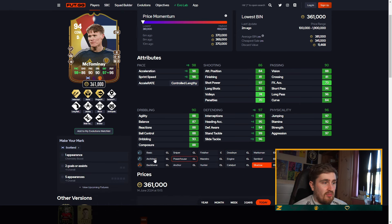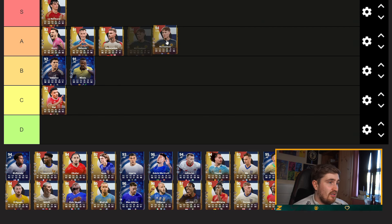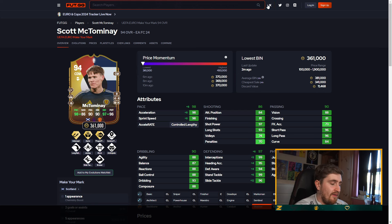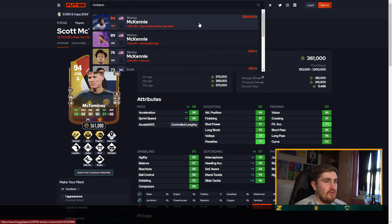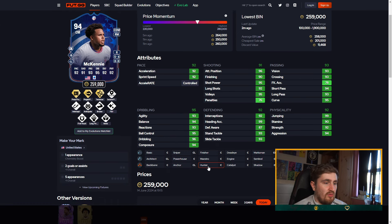Tomany — pretty decent to be fair, no five-star a shame, but he's very tall — six foot four — with Aerial and near 99 jumping. Heading's great, Pinged Pass — pretty solid card. He'll definitely play for Scotland, doubt they'll get five appearances there.